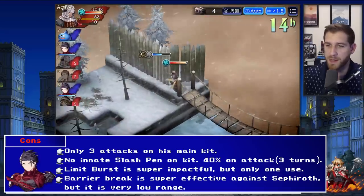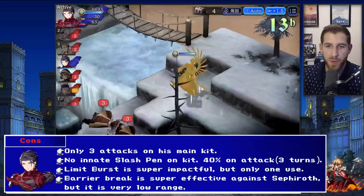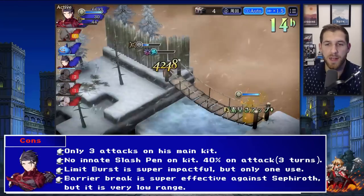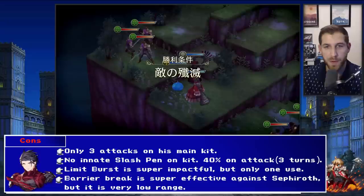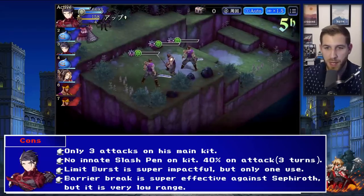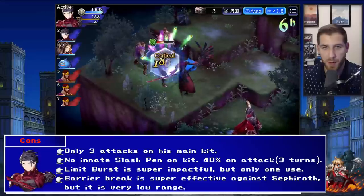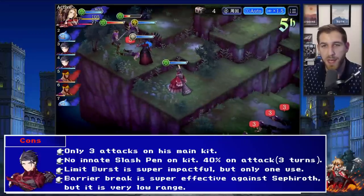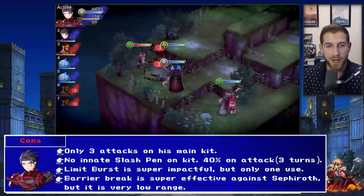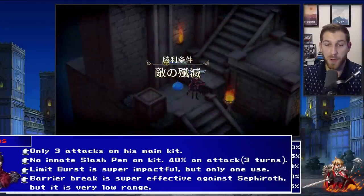For the cons: only three attacks on his main kit is a big one, making his sub kit pretty important for more attacking skills - more of a guild battle specific issue, not a problem in arena. No innate slash pen is obviously a con. The limit burst is super good but only has one use for guild battle - tying a key part of the kit to a limit burst is a big deal. The barrier break is super strong but the range is very low, and because he has multiple gigantic AOEs he can hit people five or six squares away - he won't use the barrier break on approaching enemies.